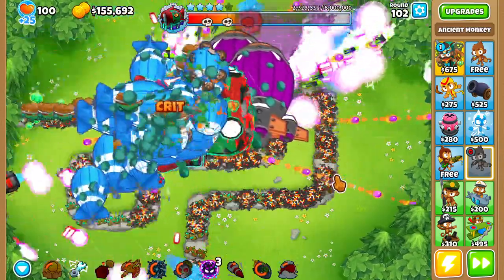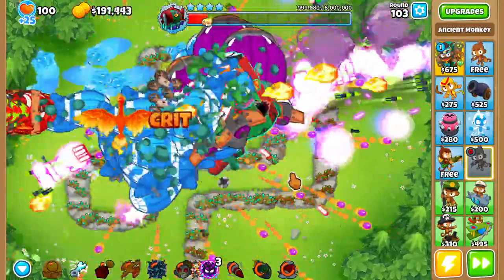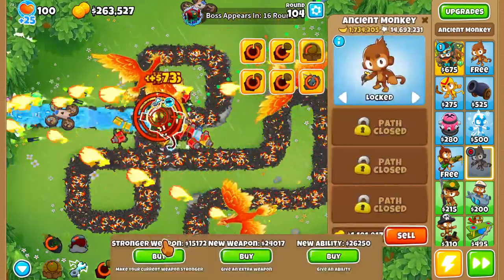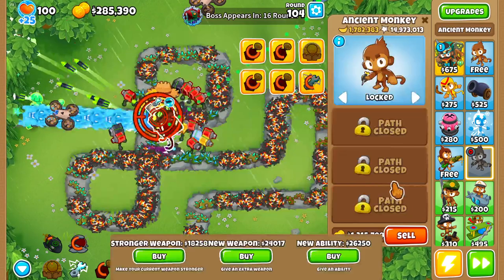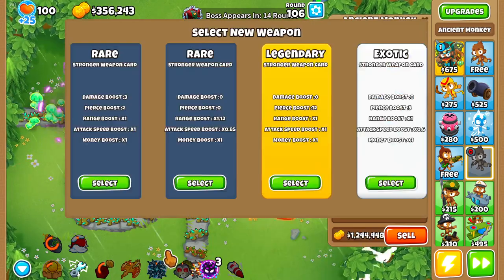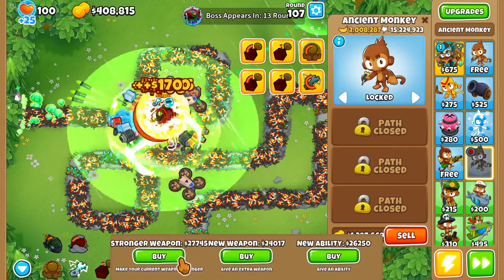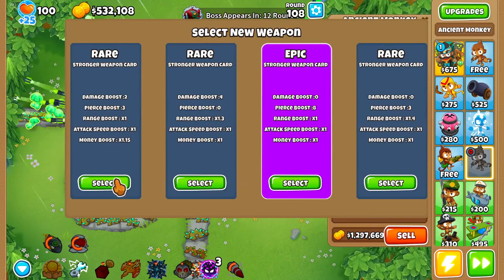Let me stop buying things so you guys can actually see what's happening. Things are spawning and then dying. I think the biggest thing right now that's dealing heavily with everything — all the smaller balloons — is mainly going to be the Spirit of the Forest. Because I think the Spirit of the Forest at this point is just going to be so strong that nothing's even really going to be able to get through. Our Pierce is so high we don't even really need that — we just need damage and money. Range doesn't matter to us.